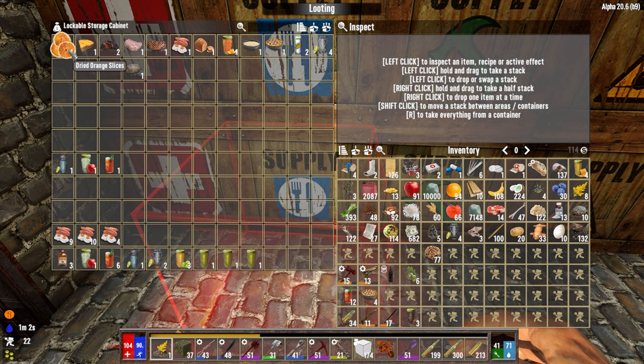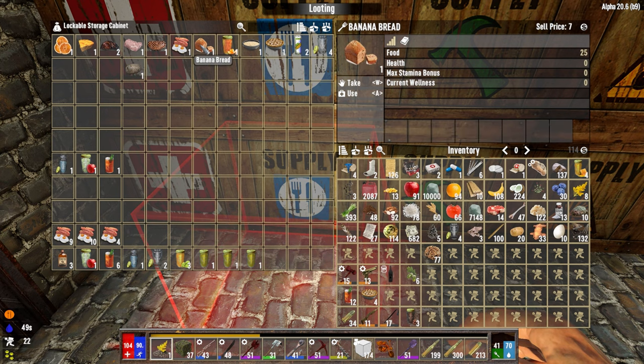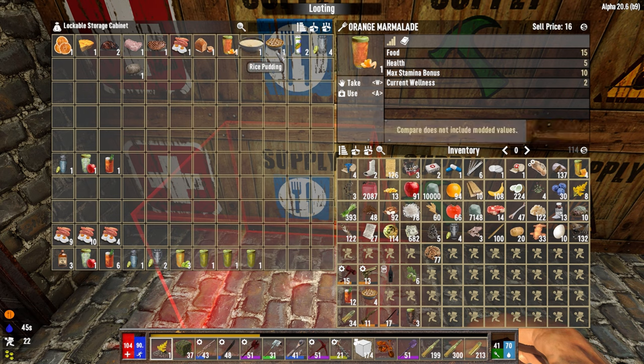I like to throw everything in here because I can never remember what it is. I have them sorted kind of by HP - like these are kind of equal. Banana bread heals a lot but takes so much to make, versus orange marmalade which is almost the same amount of food but it heals you and also gives you more stamina and increases your wellness, where banana bread doesn't at all.